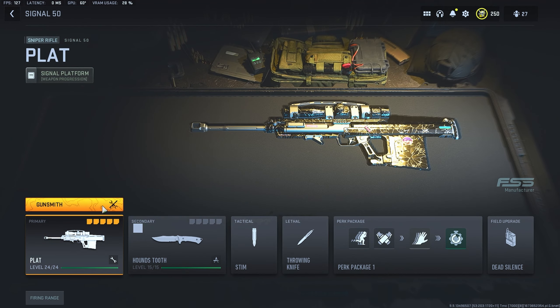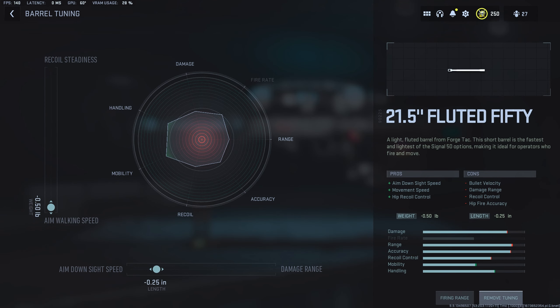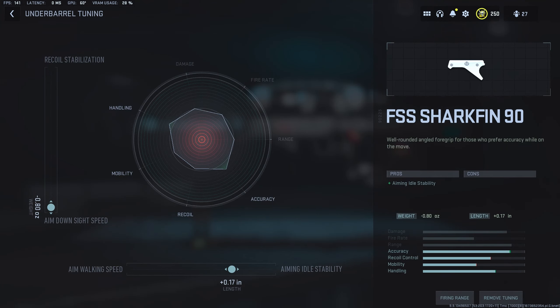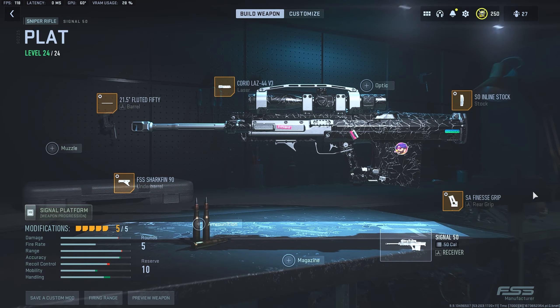Next sniper: the Signal 50. It's not the best sniper in the game but in certain situations it's actually fire — good ADS, good damage. The attachments include a barrel, shark fin, stock, and grip tape. I highly recommend you try it and get it leveled up — it's a fun gun for sure.